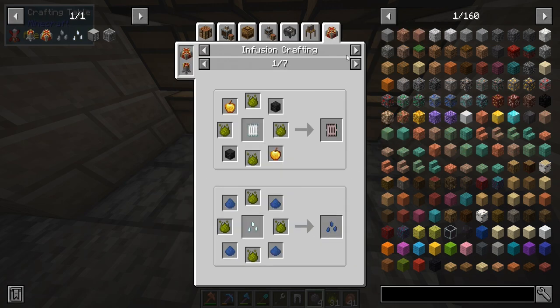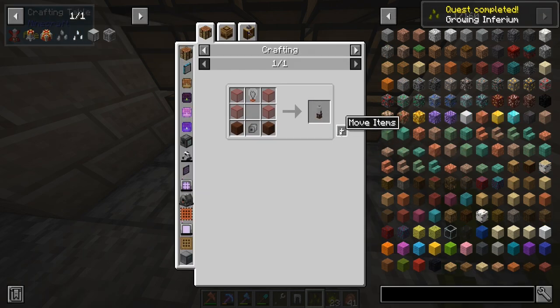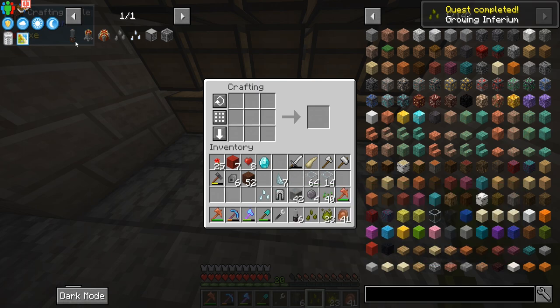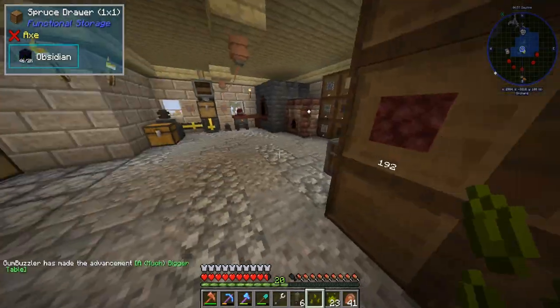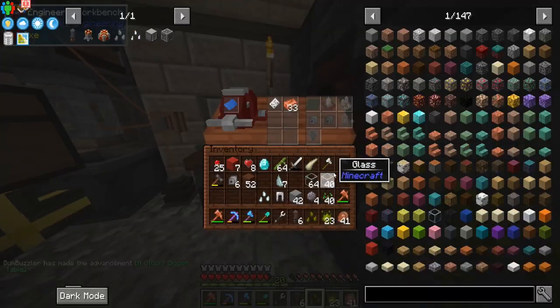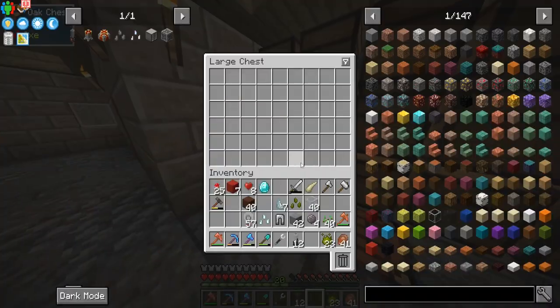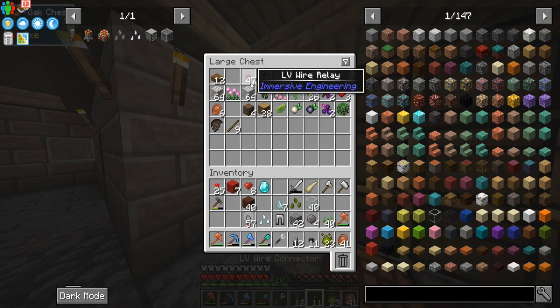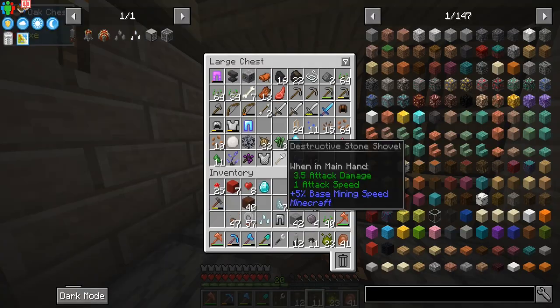These are done smelting. We have the inferium essence and the prosperity shards. Let's turn these into seeds - we can make inferium essence seeds here. Just normal seeds, so we're definitely going to set up one of these. We can go ahead and make a couple more garden cloches. We need an incandescent light bulb: bamboo, glass, and copper. We have all of those, so let's make some incandescent light bulbs - we got another six, perfect.